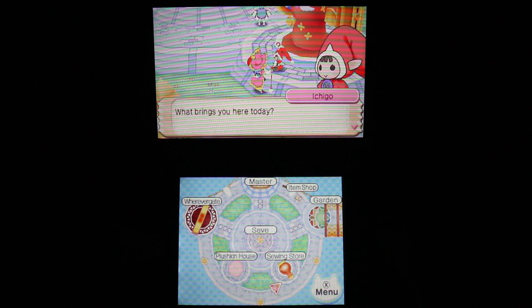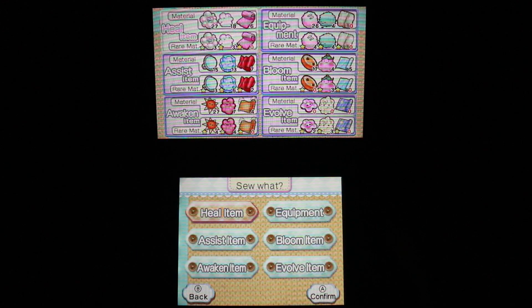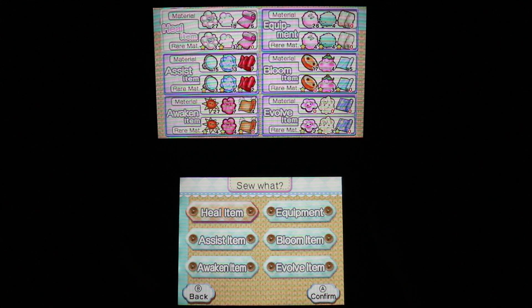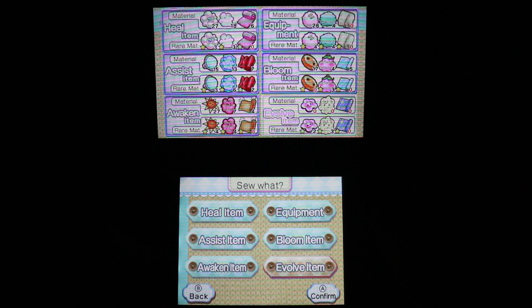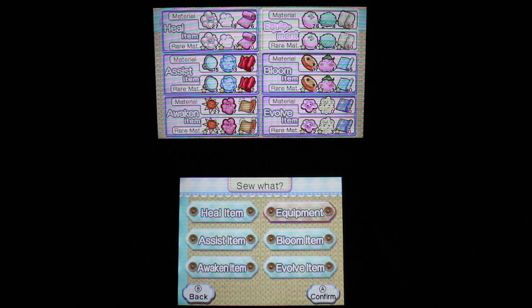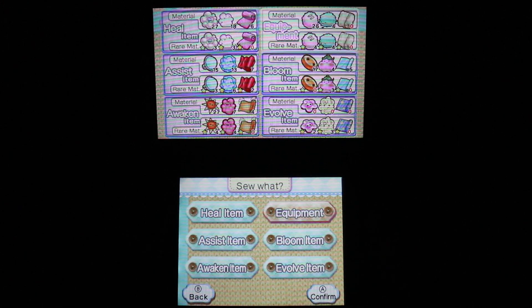To do the stuff you need to get materials first. I already used the ball materials so I'd have to spend more money. This section lets you get heal items, equipment, assist items, bloom items, awaken items, and evolution items - all needed to do each of the features. I used the equip item and now I have some stuff to equip to my plushkins, which is cool.